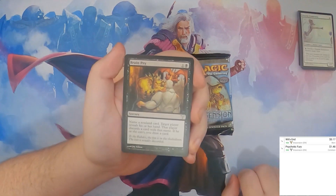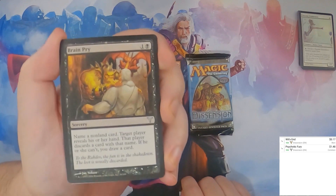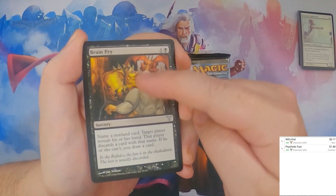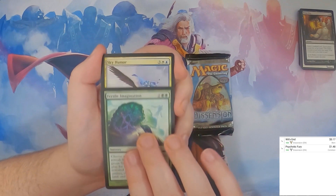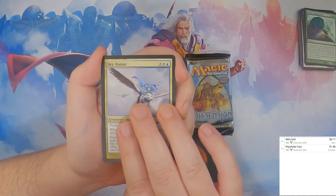So now on to the uncommons. Brain Prye, which looks absolutely atrocious — whatever's going on up here is bad news bears, that's all I have to say. Fertile Imagination, Sky Hussar. And our rare —